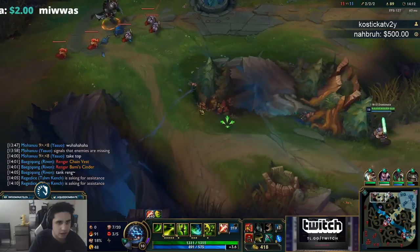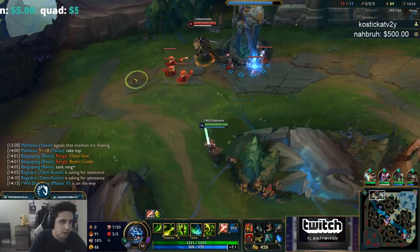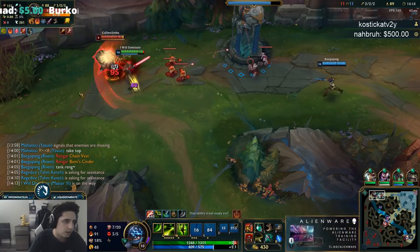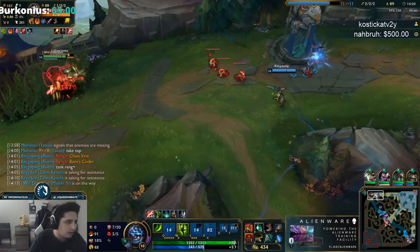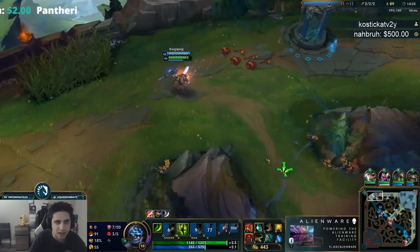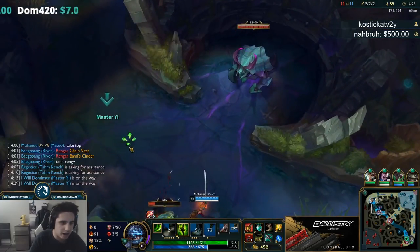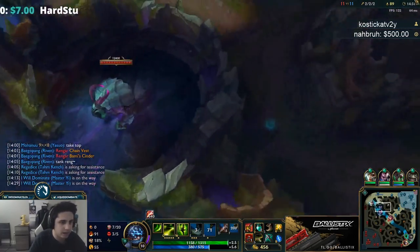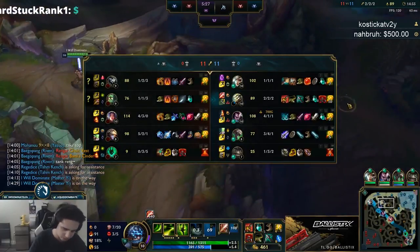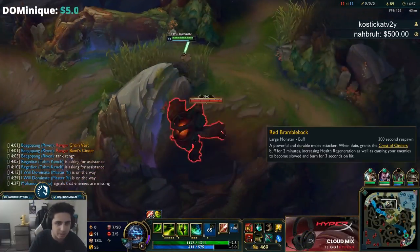This guy might have no ult — I think he's going to go for turret. I got his flash — it's 100% worth. I was trying to time my Q with when I thought he was going to throw his E. Trading my ult for flash is completely worth, and also because I chunked him out. High chance Riven is able to get top turret here.